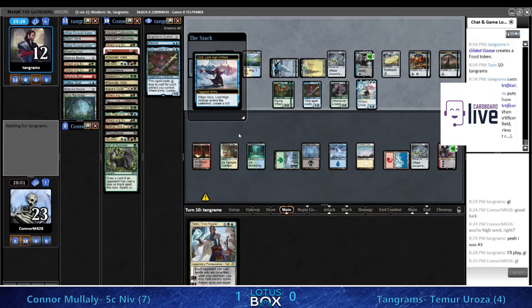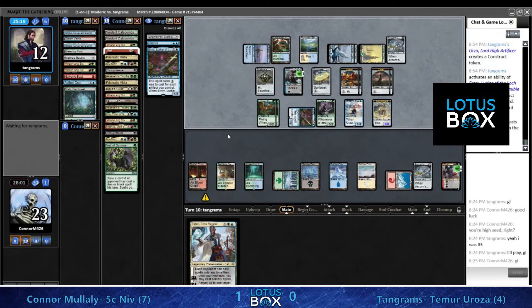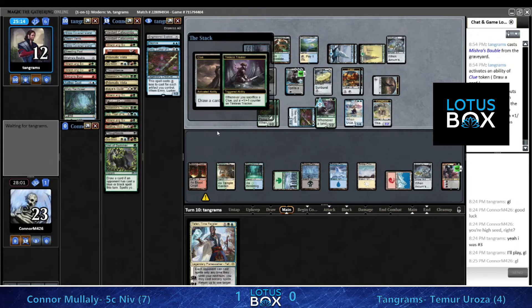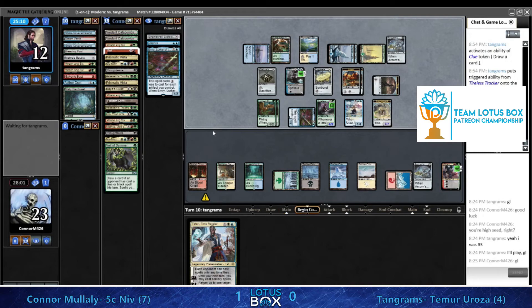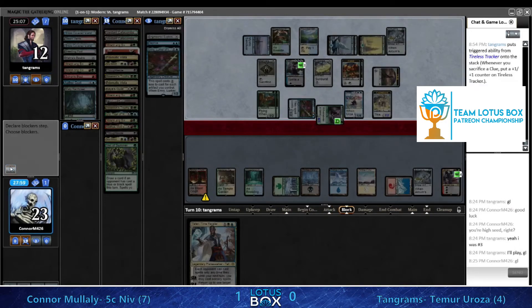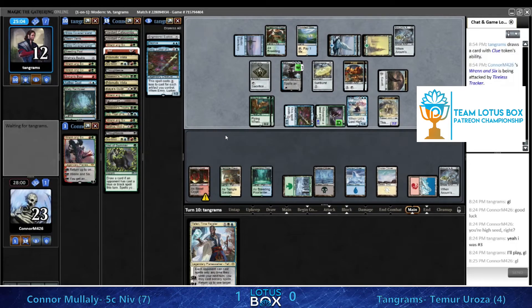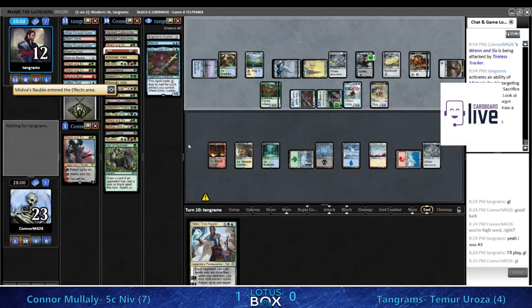Emry's drawing an extra card a turn, Tireless Tracker is drawing extra cards, there's Urza just for good measure. Maybe if we draw Niv-Mizzet we cast Teferi to get it countered, then resolve the Niv-Mizzet - but even then our Niv-Mizzet has to hit really well to come away from a board state like this, and you might just be taking almost lethal damage that turn.